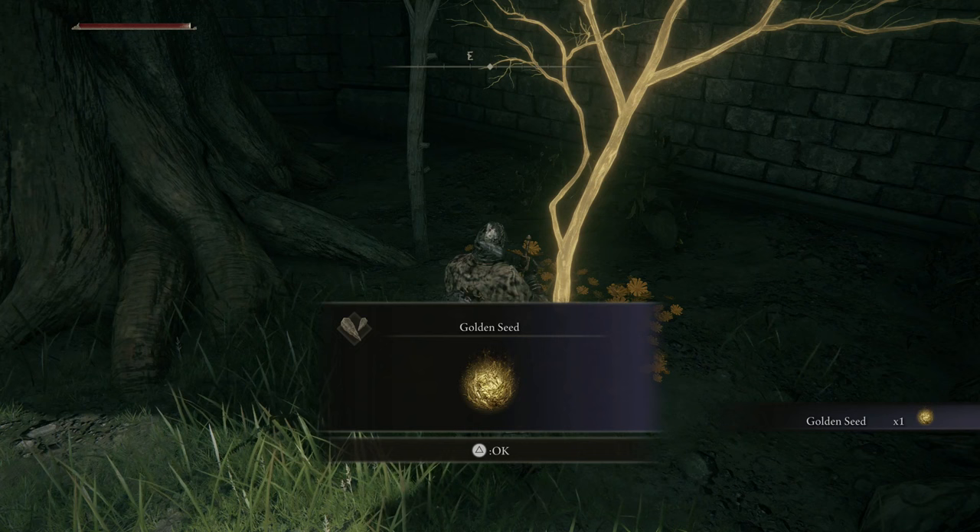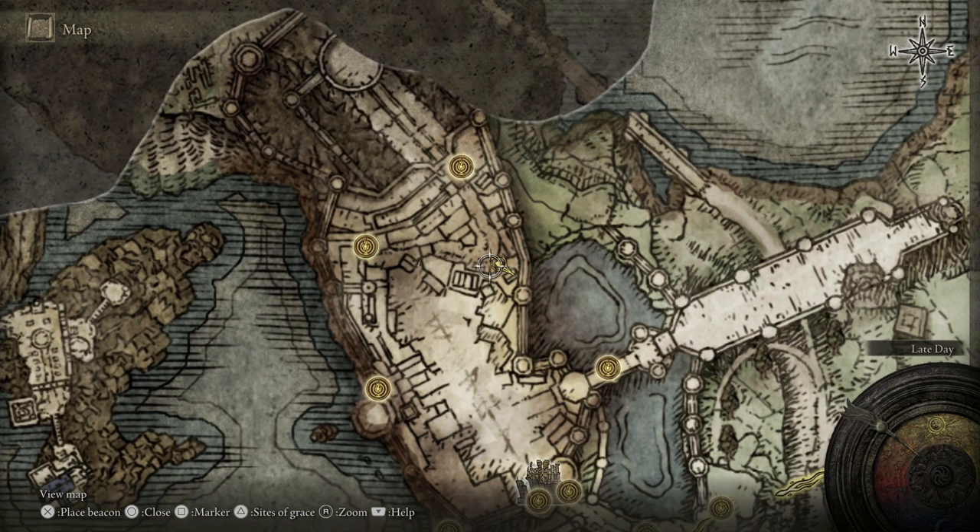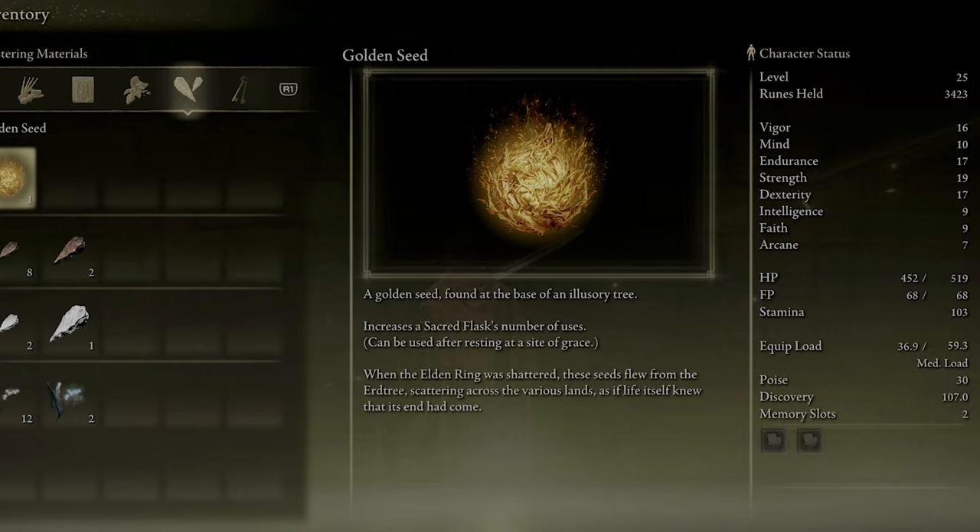I'm still working my way through to find all of them, and I'm not going to get into endgame territory as I don't want to spoil that. But I wanted to put together a guide for all of you on every Golden Seed we've found so far, so if you're struggling or you have a nagging suspicion you missed one, you can go find it. These will be in chronological order by area, and you'll find quick links in the description so you can quickly skip ahead and hopefully avoid spoilers.